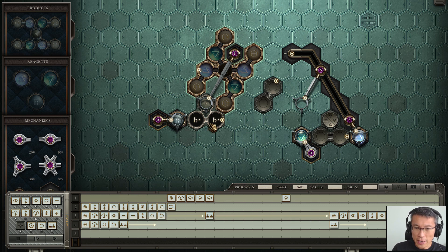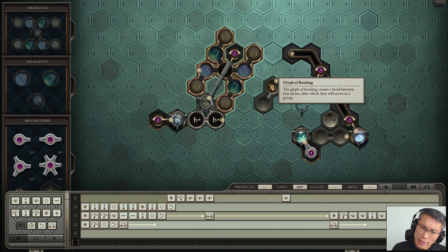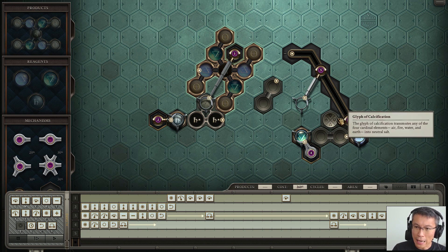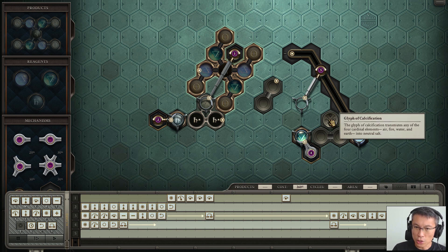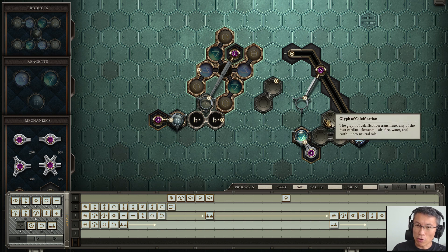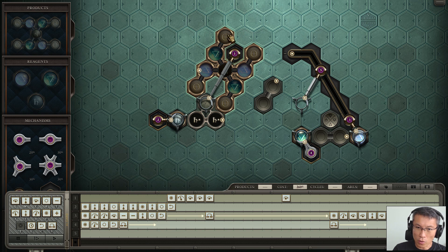If I were to do it again, I'd probably do a spinning wheel — that would be fun. What I do here is pretty straightforward: arms two, three, and four start the action. You need to assemble the middle part, which is the tin, and then have the two blue elements — air plus salt — and two green ones — water plus salt — and the rest are salts. You can put a glyph of calcification to change into salt.